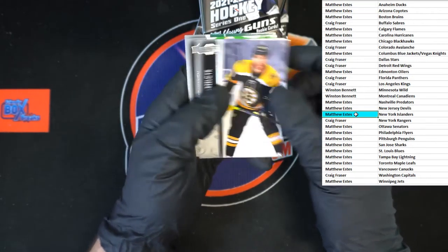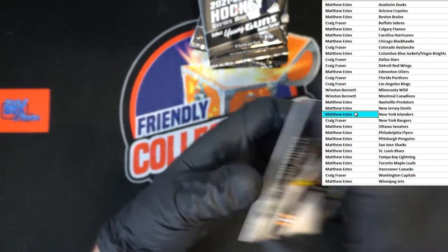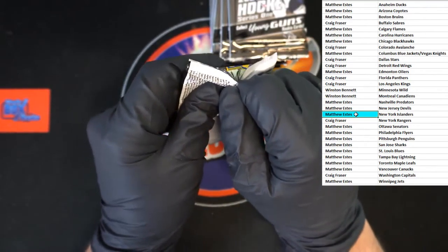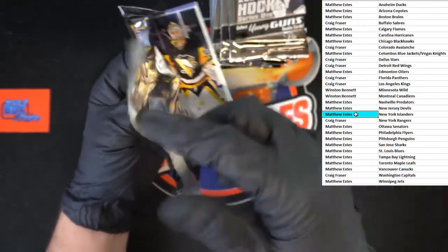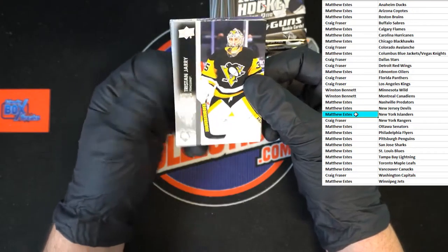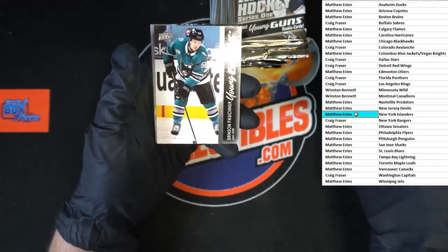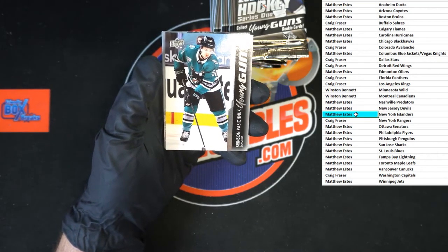Matt, Eli, Justin — yeah, we've got everything maxed over here too so I'm not sure what it is. Tristan, Kevin, Trevor Moore, Brinson Young Guns going to San Jose — that is going to Matthew E.